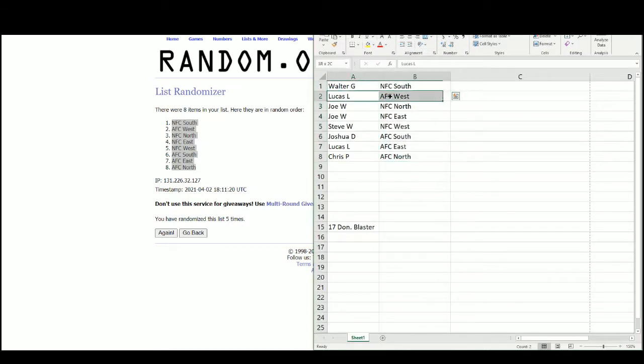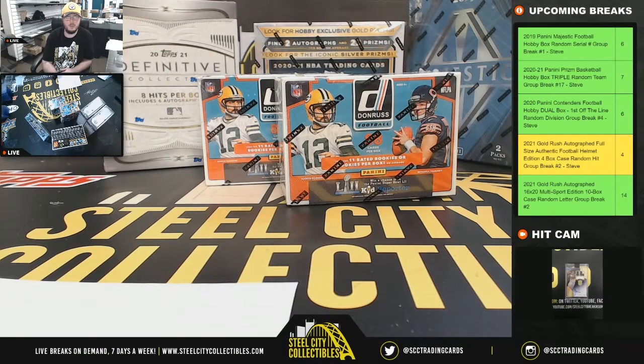We've got Walter with the NFC South, Lucas the AFC West, Joe the NFC North and the NFC East, Steve the NFC West, Josh the AFC South, Lucas the AFC East, and Chris with the AFC North. Of course the big one we're all looking for is Mahomes — that would go to Lucas in this break.